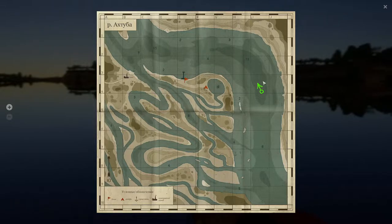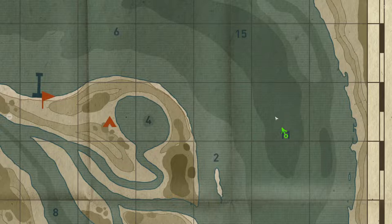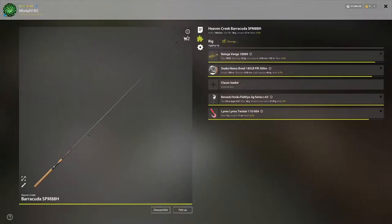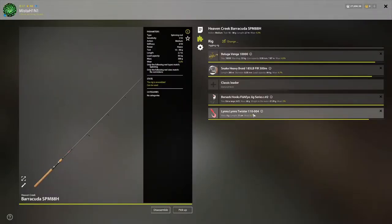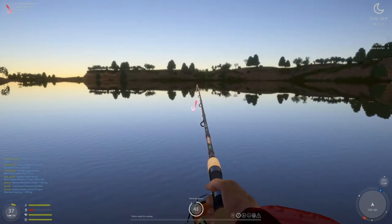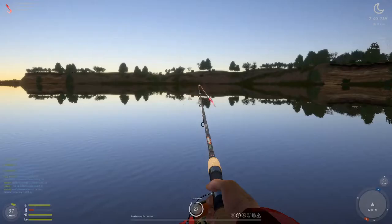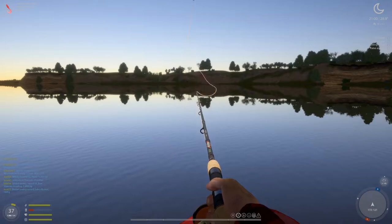We are obviously at Octuba. I am at i4 — inline four engine, that's funny. Anywhere here recently, honestly there isn't a specific spot, it's just this hole is very active. Lint's Twister 110, zero zero four — I'm using a four-odd hook on the Venja.